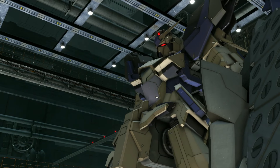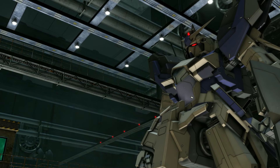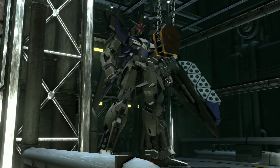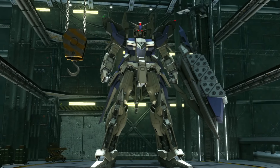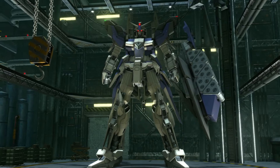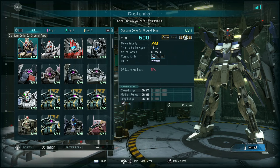Hey everybody, it's Rob from Flailthroughs. This is Gundam Battle Operation 2, and thank you once again to Bandai Namco Entertainment America for giving me the ability to do this test drive of the Gundam Delta Chi ground type. It is a 600 cost raid, melee priority 3, usable only on ground, as a ground type should be. It's a 4 star, close range slot 17, medium 19, long range 8.